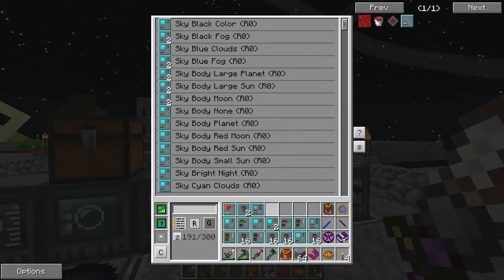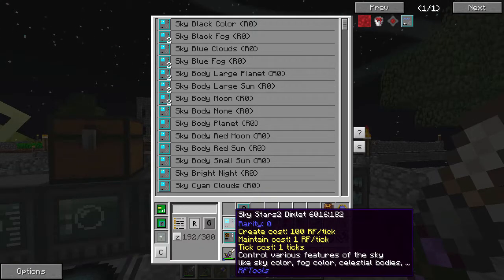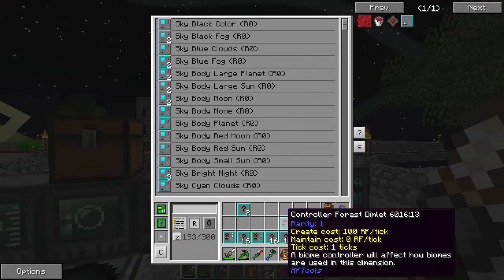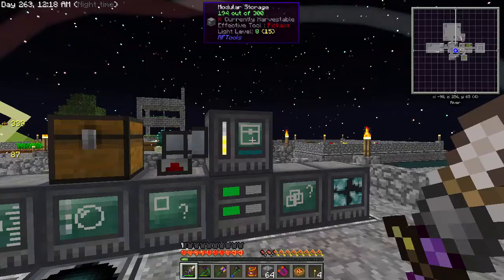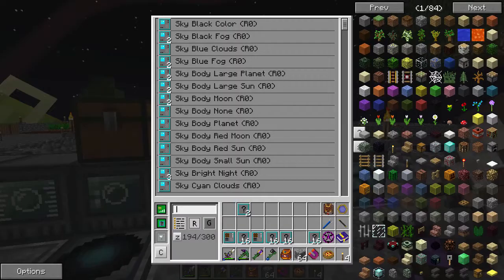We have Patreon stuff, more Witches Brew, Absorption 2 — that's a Rarity 5, something we could get rid of. Jungle Hills, Sky Normal — most of these aren't that great. I had to leave some Digit Dimlets behind just because my inventory was full, but whatever, those aren't that important.